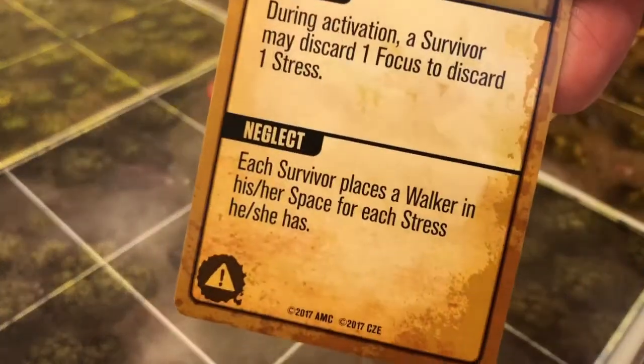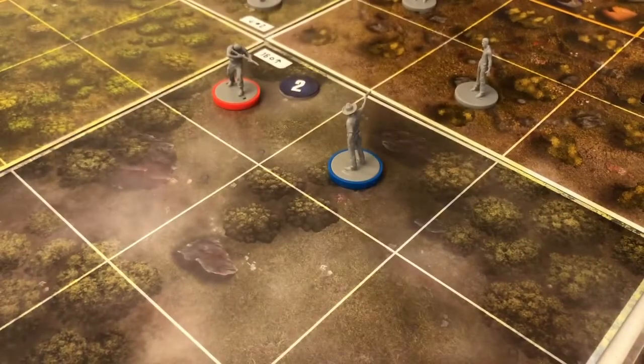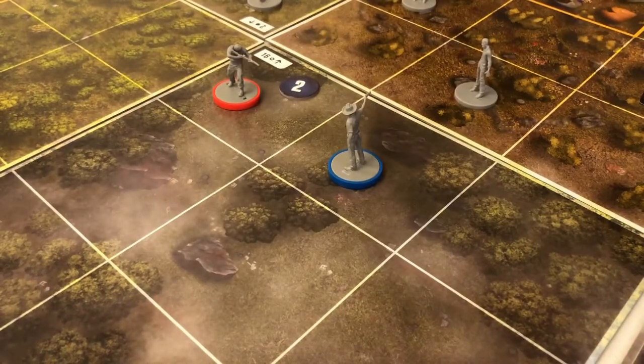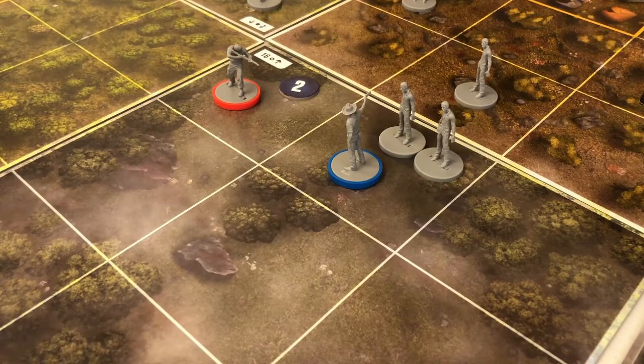So the Neglect effect I'm choosing is: each survivor places a walker in his or her space for each stress he or she has. That means I'm gonna have to put 2 zombies on my space, which isn't good news either. But at least they're basic zombies, not the fancy ones.